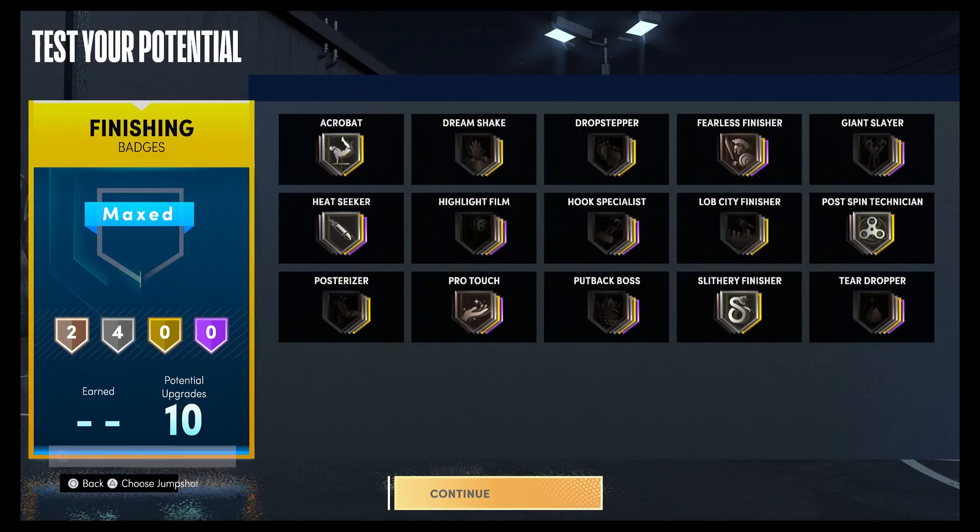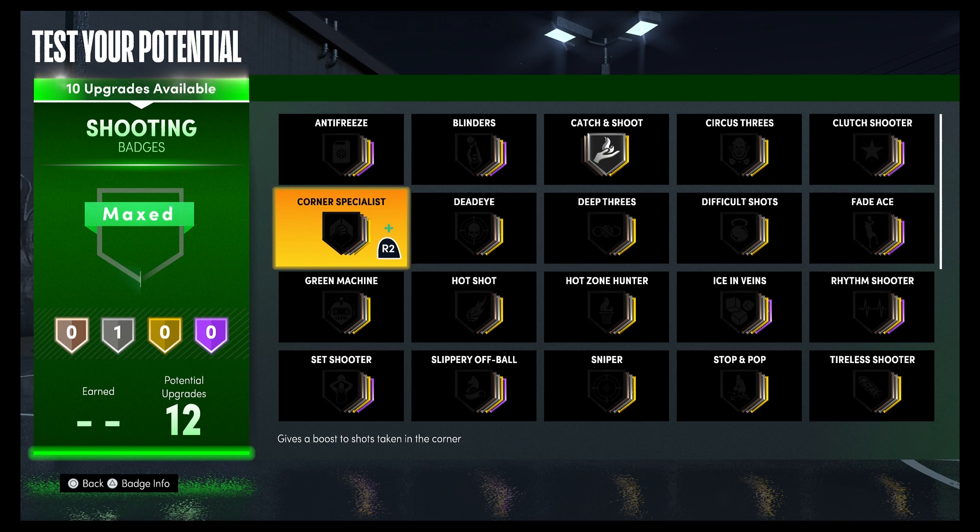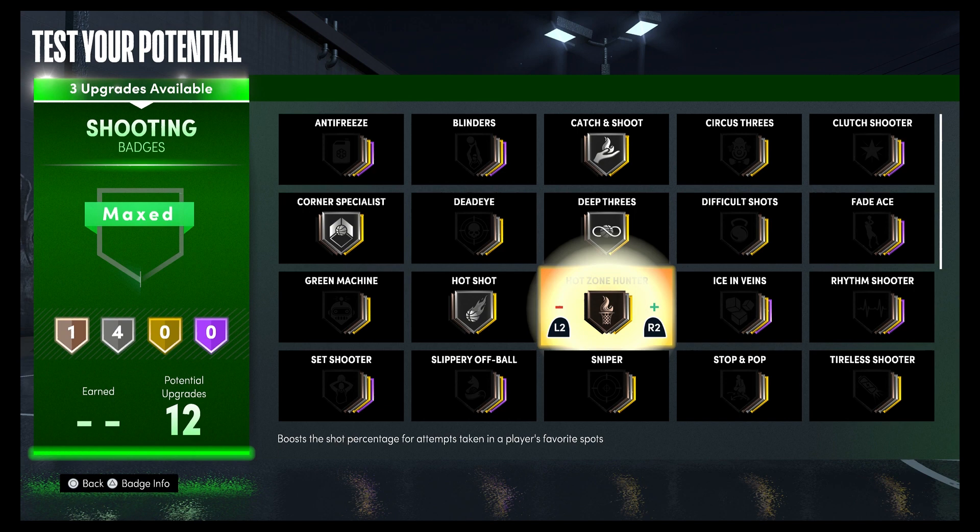For your shooting badges, you're going to put catch and shoot on silver, corner specialist on silver, deep threes on silver, hot shot on silver, hot zone hunter on silver, and set shooter on silver.